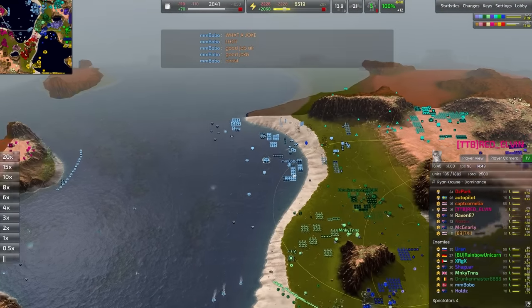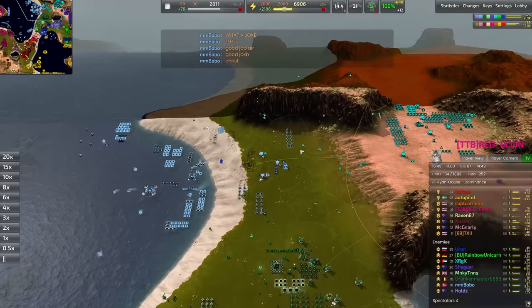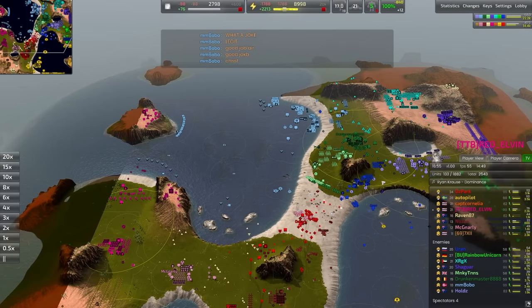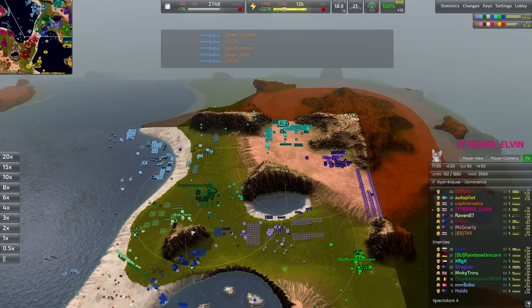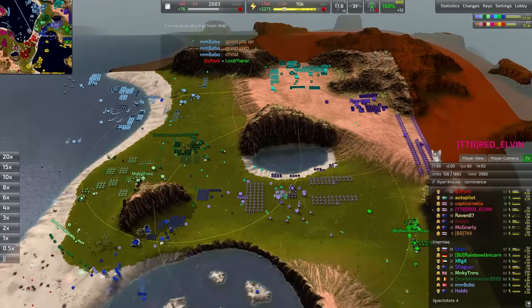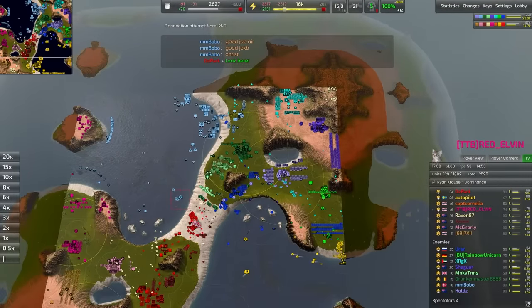Mbobo having a panic attack to match all panic attacks - he was not confident in his team's ability to resolve that. A nice little trifecta of anti-nukes have been set up here - anti-nuke here, anti-nuke here, anti-nuke over here - creating a nice little pattern on the ground right there.